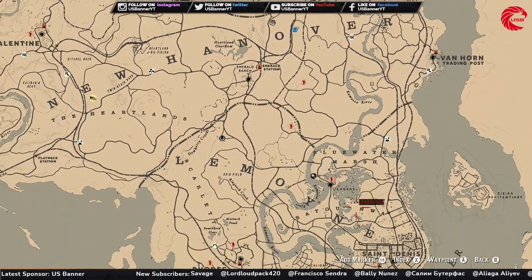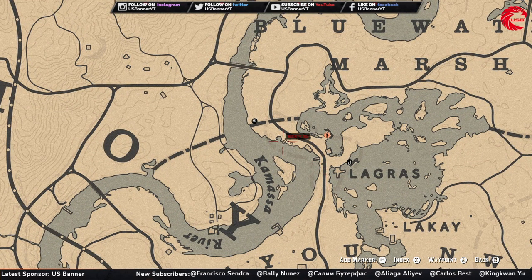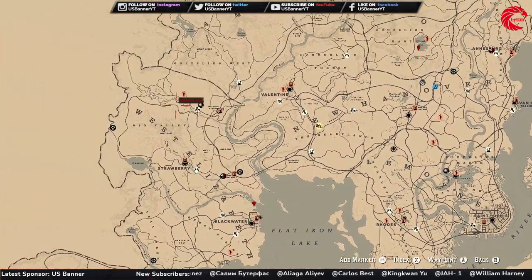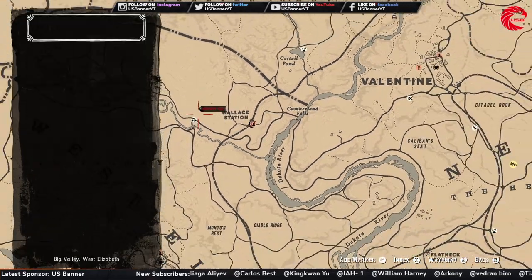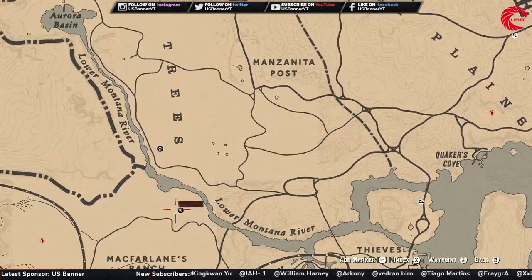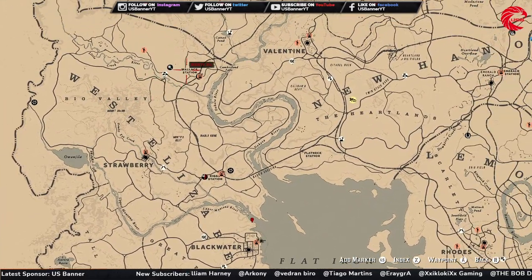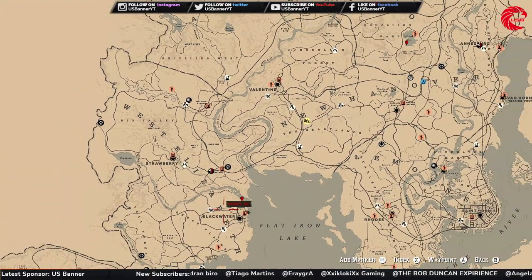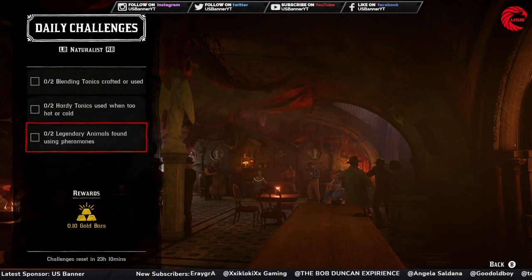There are three locations to meet Harriet: the first and best location is beside Lacrosse — travel there and meet Harriet. You can also go to MacFarlane's Ranch to meet her, or go to Emerald Station — those are the three locations, but Lacrosse is the best one.